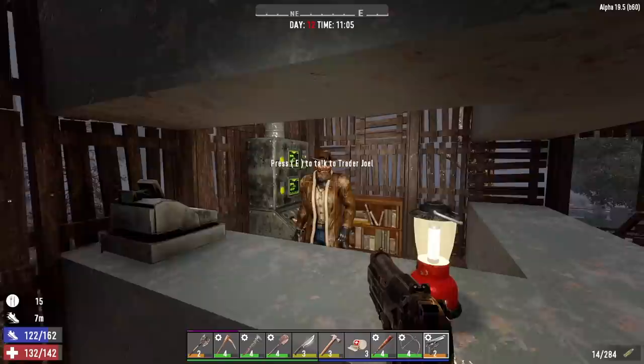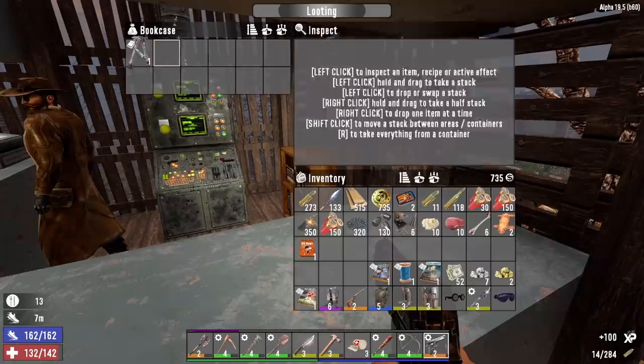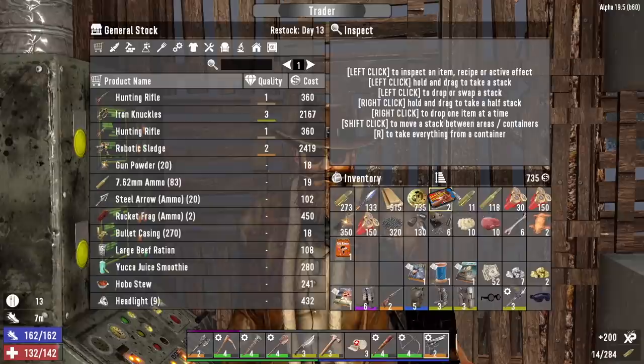What up, Joel. Oh wait, your bookcase — forgot to search this last time. Wasteland Treasures — honey can now be harvested from trees, that's really good. And a bipod mod schematic. Alright Joel, I should just go ahead and sell him all this stuff.